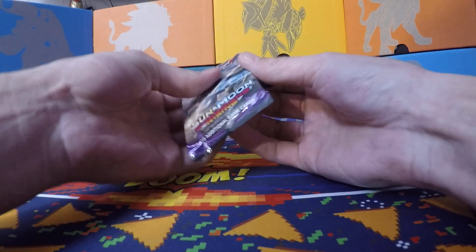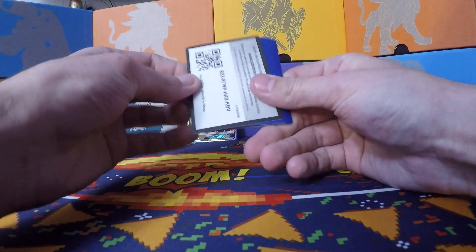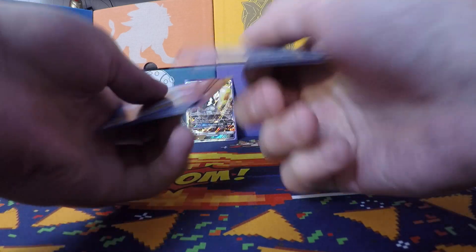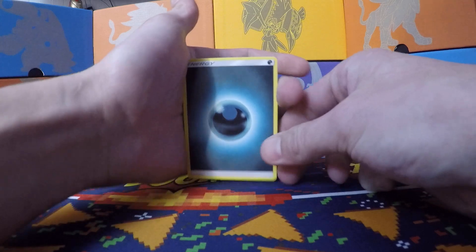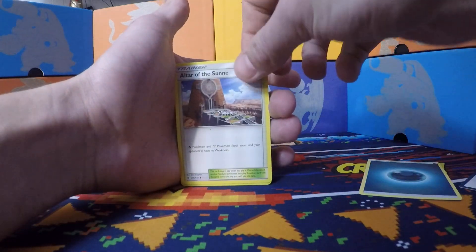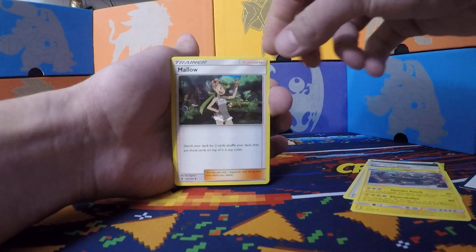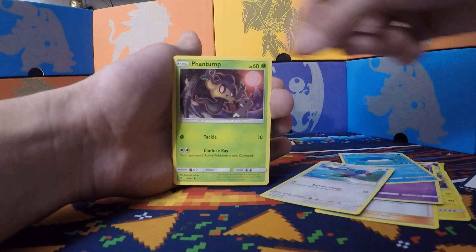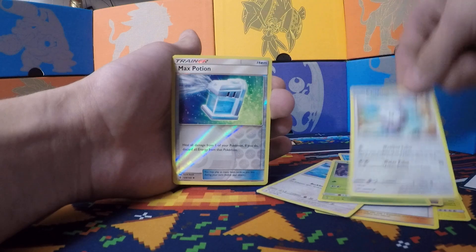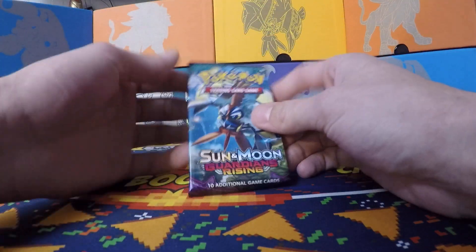Pack number two. Dark energy, Altar of the Sun, Graveler, Mallow, Trubbish, Wailmer, Phantom Force form, reverse Max Potion - that's pretty solid - and Pangoro. That's a dud. Moving on to the Tapu Koko pack.